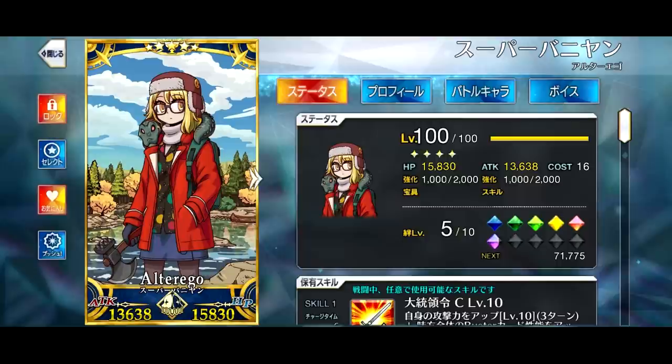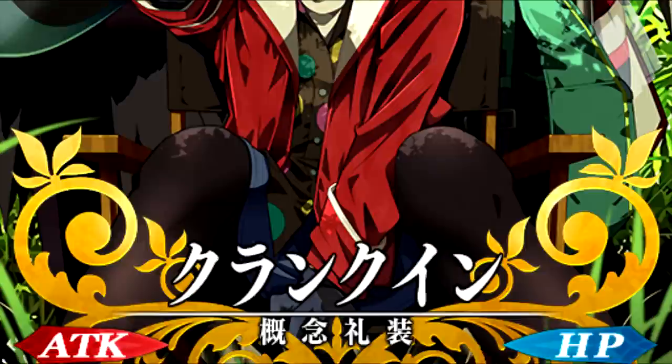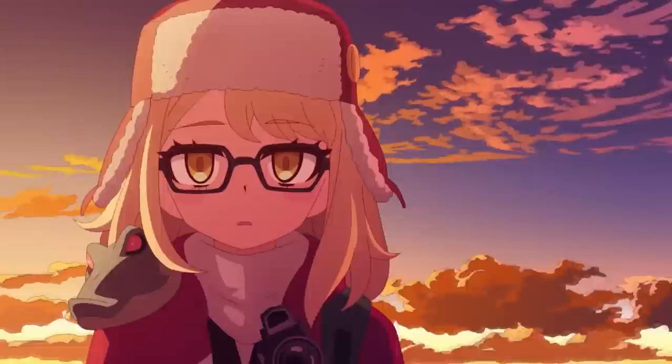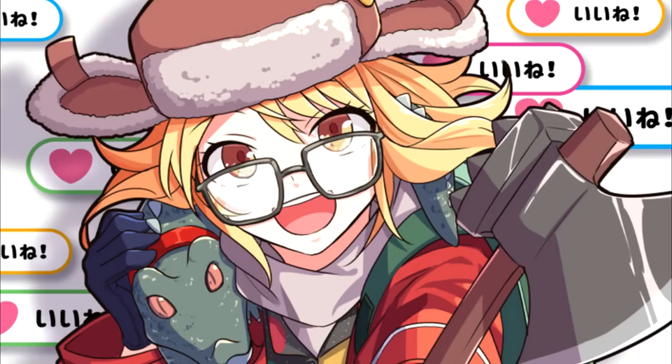Another level 100 grail that I did this year is Super Bunyan. A lot of people didn't like her event because it was this year's collab event and they wanted something else, but I'm still very happy it happened because we got her out of it. This is an easy one to explain — I just love her design. Last week I said Jinako is someone I'd consider an ideal looking partner, but I could say the same about Super Bunyan. Casual clothes are always my favorite for waifus. And to top it all off, she has blonde hair and wears glasses — top tier stuff for me. Not to mention it's fun as hell to Bunyan smash.